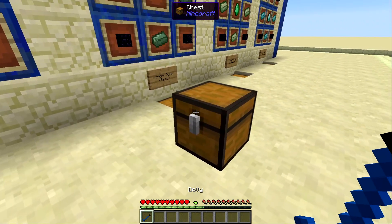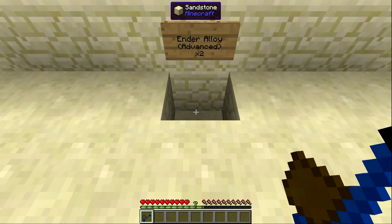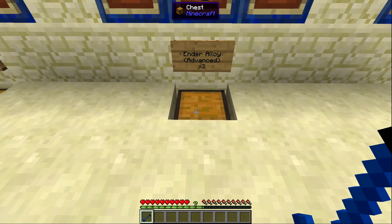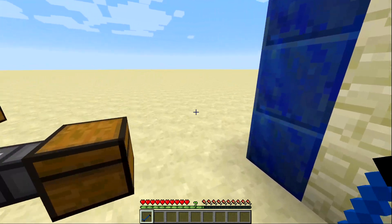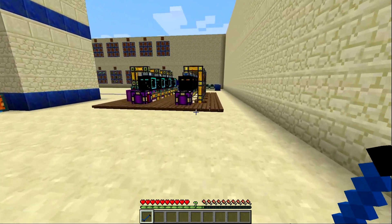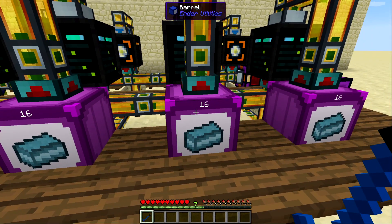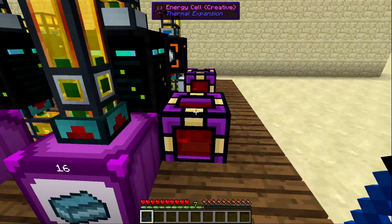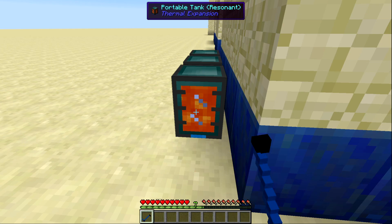You have to be careful about which side you pick up the chest from, since the opening will always face that direction. There is some weird functionality with modded chests — these create barrels from Ender Utilities are in creative mode so I cannot pick them up, same with this energy cell and the resonant ender tank or portable tank in creative mode.